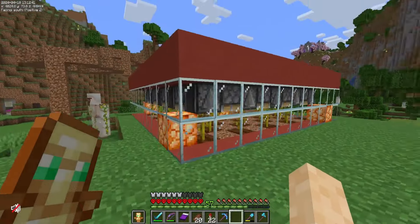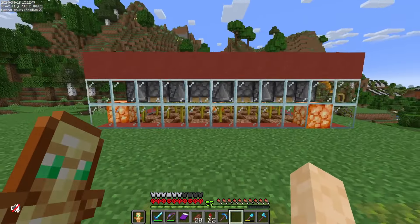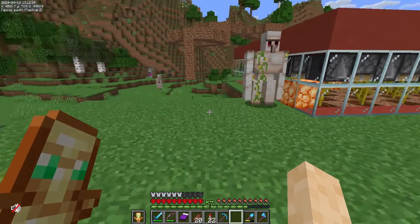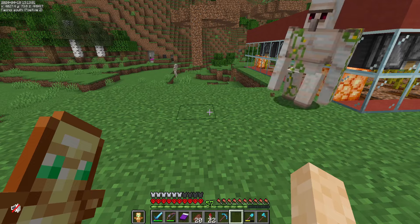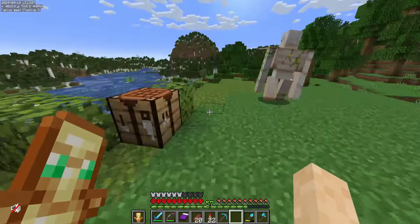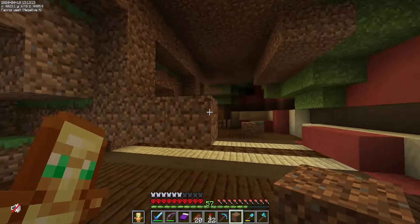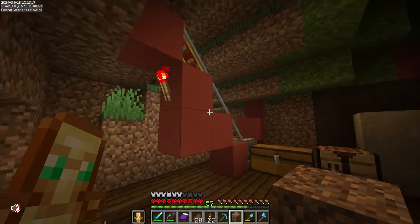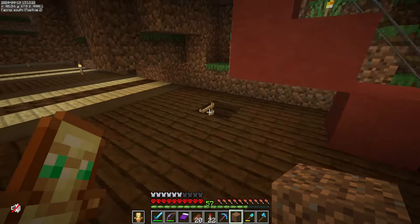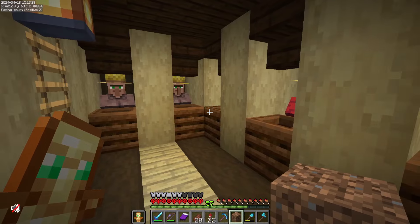The pumpkin and melon farm is now all built. I will leave the links in the description for the tutorial that I did follow to make this. We did have all of the items being dropped off into a chest up here, but because my farmer villagers are actually down there, I decided to switch it to the other side. The items now drop off into this chest right here, and I've made a ladder into where my farmer villagers are actually located.